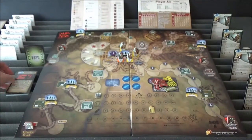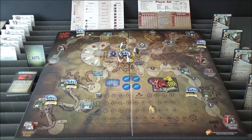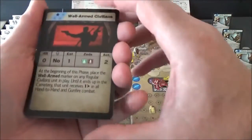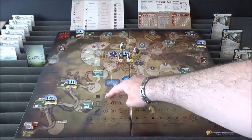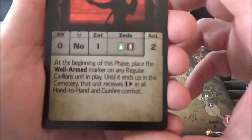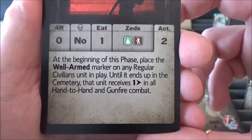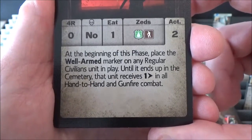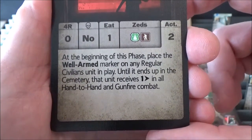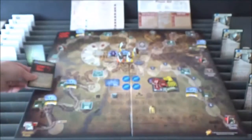Here we are at the action phase. We get two actions, so we move our clapper board up two. Let's read the Well-Armed Civilians card text - at the beginning of this phase we place the well-armed marker on any regular civilians unit in play. Until it ends up in the cemetery, that unit receives a bonus right shift in all hand-to-hand and gunfire combat. Not a bad start!